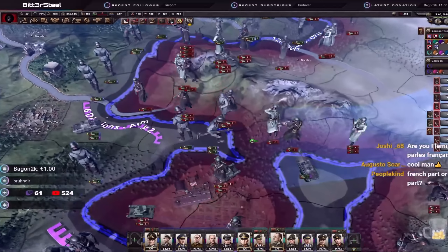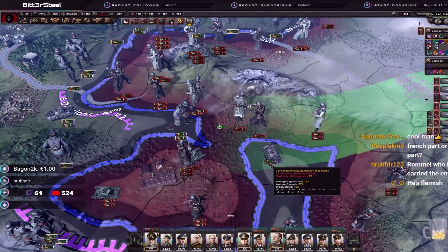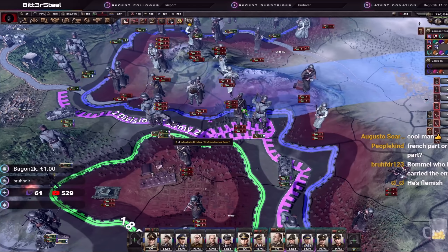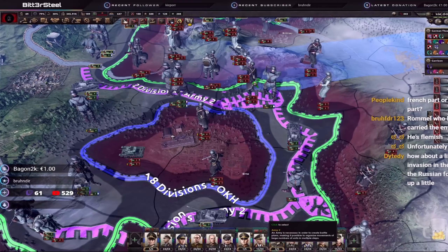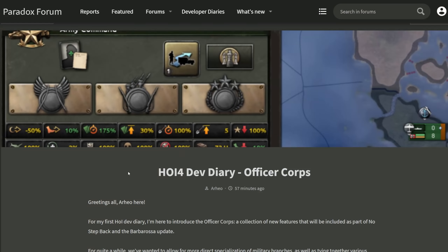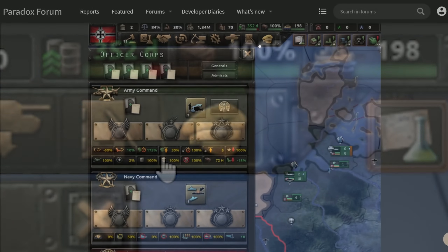Hey guys, Peter Steele here, back with another video. Today we are taking another look at the dev diaries for No Step Back and Barbarossa. I think we are going to get some good stuff here with the officer corps, and it looks like this is where they've been hiding the good stuff.